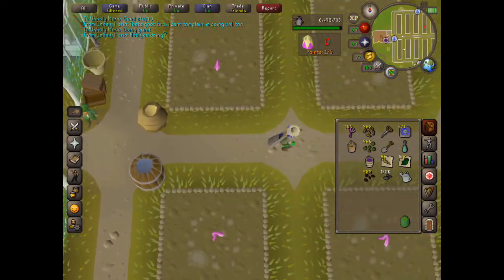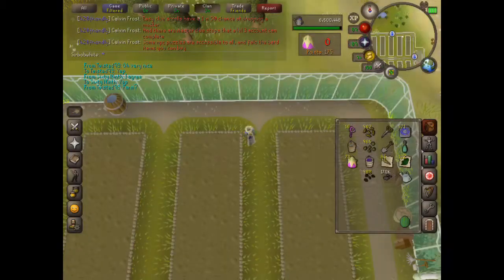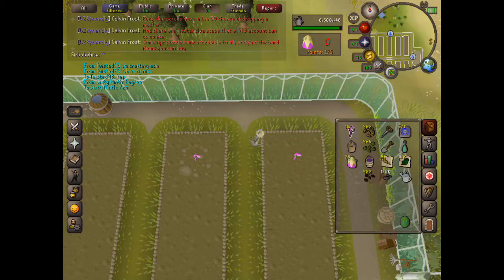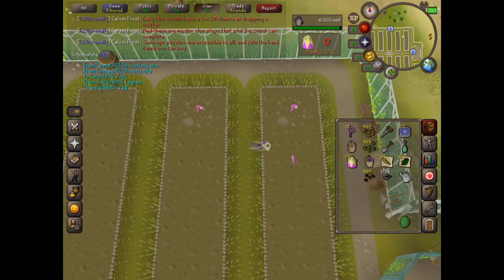You only need three things basically — you really don't even need the super compost anymore. You just need the seeds, which I always start at the top, and right-click and then go down, just all the way down. It's pretty easy. I criss-cross — so one side, one side. I guess I could stay on one side and then back over, which would save me a split second.